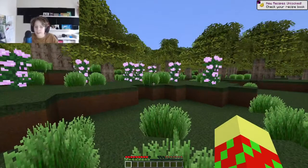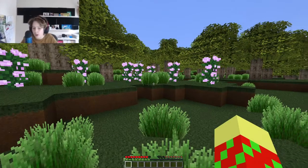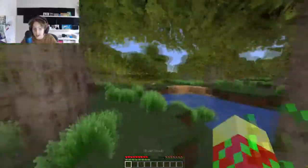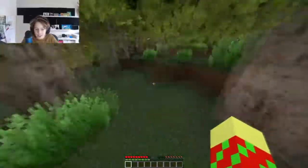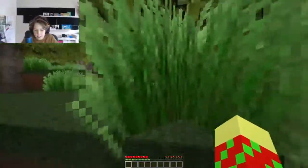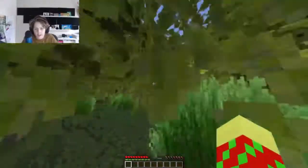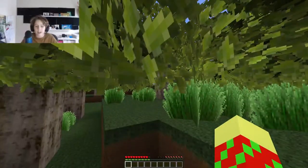Alright guys, this is the texture pack. It's called the Luna64x and it's a texture pack that's made to make Minecraft look realistic. Look at all the trees, the grass, everything — it just looks so cool. It looks almost real. My favourite bit is the leaves on the trees. They look so cool. Now let's get into a Bedwars game.